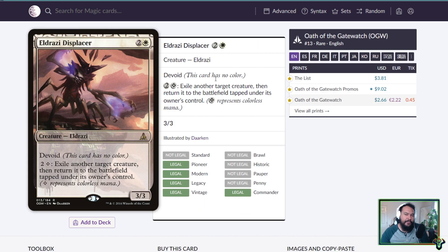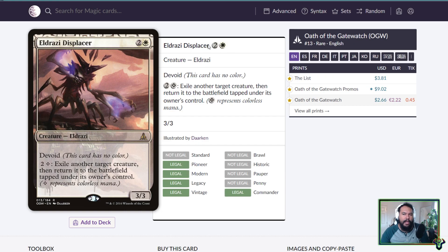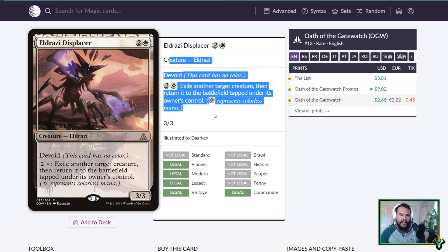What about Eldrazi Displacer? This is interesting because it ties back into the Kozilek colorless discussion. When I was thinking about treating colorless as its own identity, I realized: Eldrazi Displacer is a mono-white card, but it has a colorless activation cost. If colorless were its own identity, this card couldn't be in the 99 unless you had a commander with both white and colorless identity. That's basically a direct negation of the Kozilek colorless argument — treating colorless as its own thing just leads to weird edge cases like this.